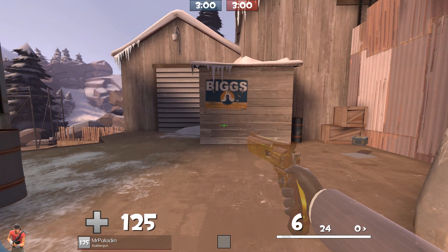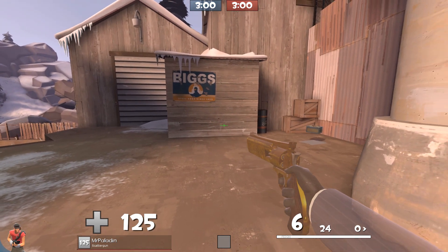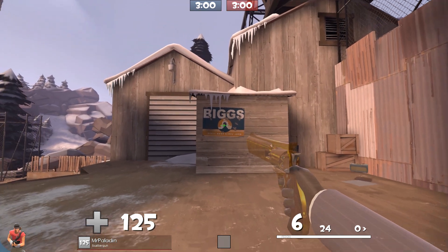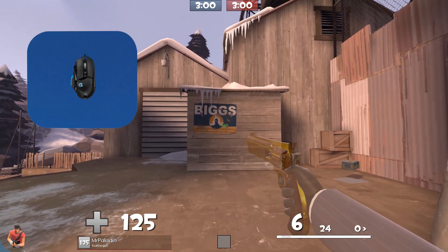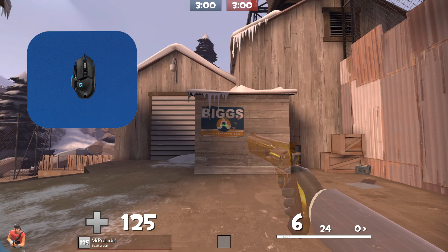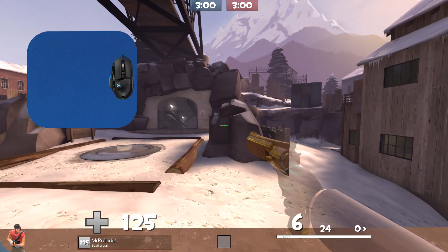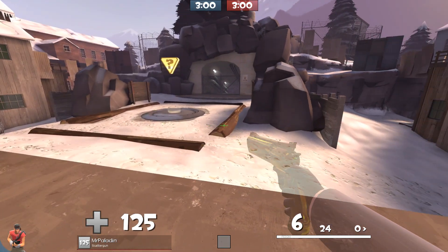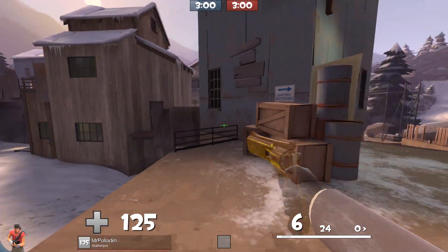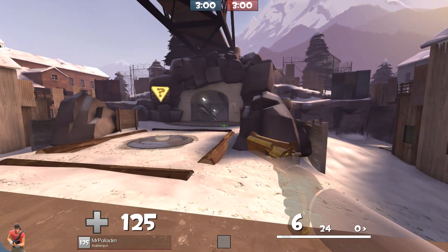So what do you want your mouse settings to be? First, go into any map — I've loaded up an empty bot map. Find something to look at; I'm looking at this big sign here. Put your mouse in the dead center of your mouse pad, lift it up and move it wherever you need to. Now take your mouse all the way to the left and then all the way to the right. Without lifting the mouse off the pad, you should be able to turn a full 360 — 180 each way.